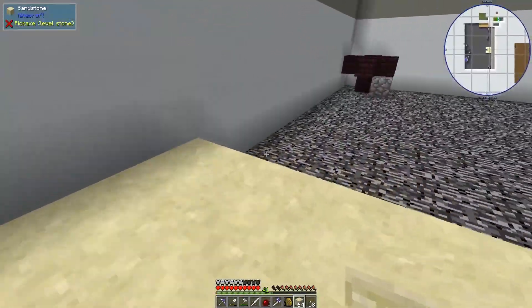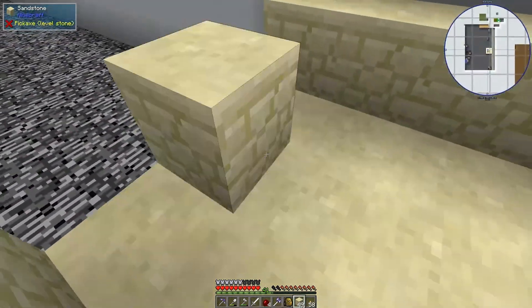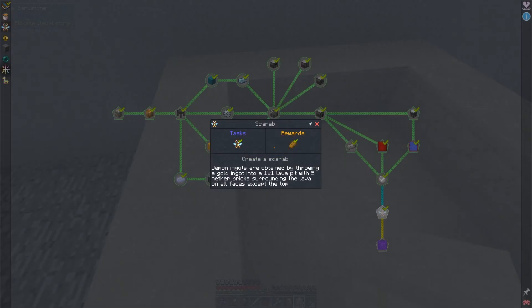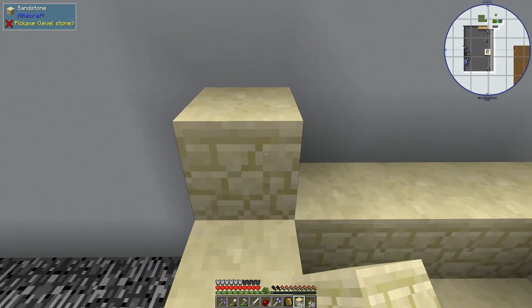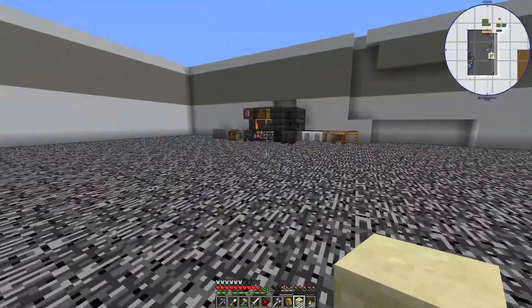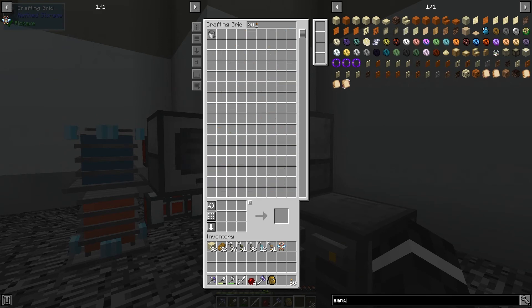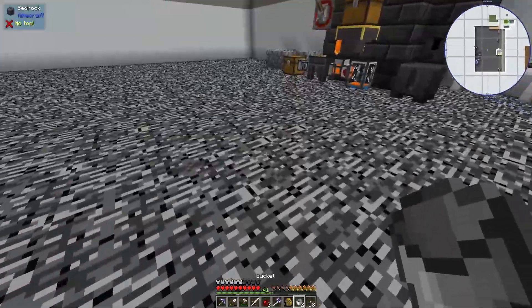Got myself some more sandstone. So you build like this, like this, like this — and then the square ring. Make two-block-tall pillars of sandstone on the top of each corner of the ring. Then fill it with water and drop the scarab in.